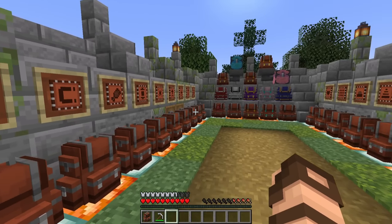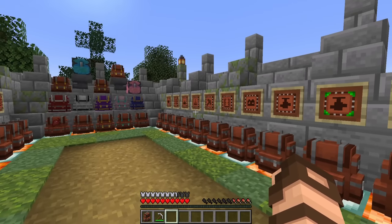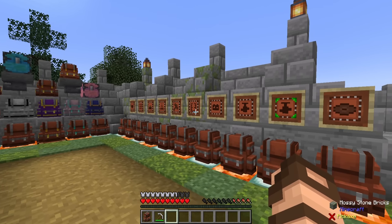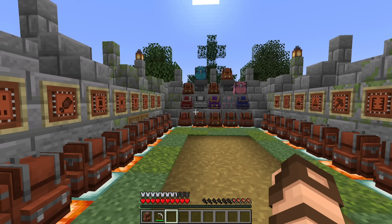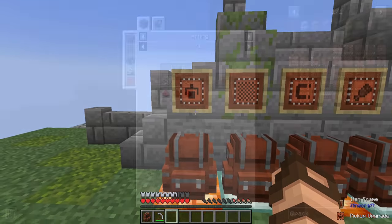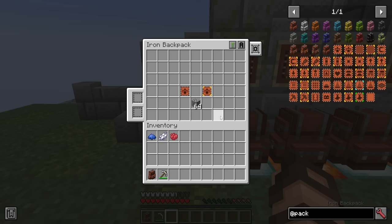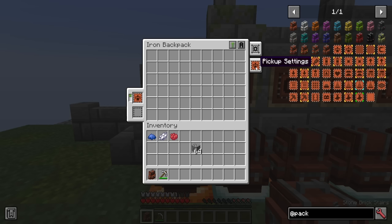Now let's cover all the different upgrades that you can have for these different backpacks. Any upgrade can be accepted by any backpack — you're only limited by the number of slots available. Some upgrades will only allow you one or two versions, though many will allow duplicates if you have enough slots. To start with, we've got the pickup upgrade. This one will allow you to automatically pick things up into your own inventory. If I put this pickup upgrade in here, you'll have an on-off switch so you can turn it off if you desire.